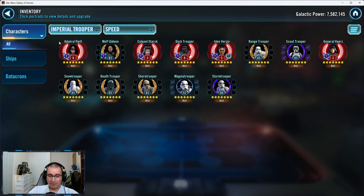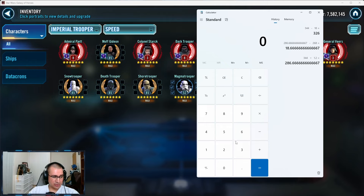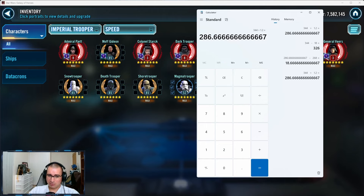With Dark Trooper in threes: minus another 4 from 326 gives 322 — at 322 speed they act in between your Piet and your Dark Trooper. In threes you have Veers, Piet, Dark Trooper, and in fives if you have Stark then you have this huge gap. That's why sometimes your Imperial Troopers aren't working — your speeds aren't right.